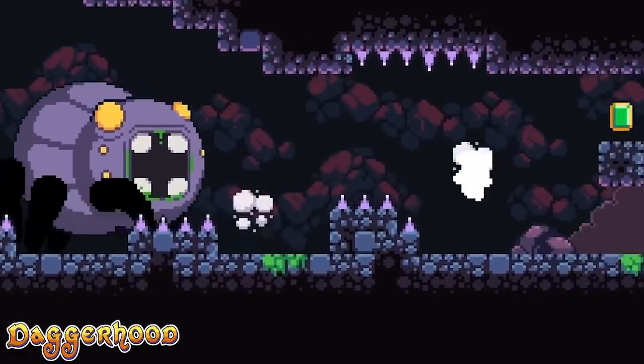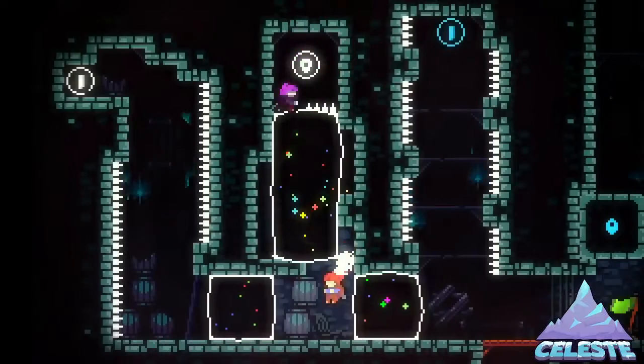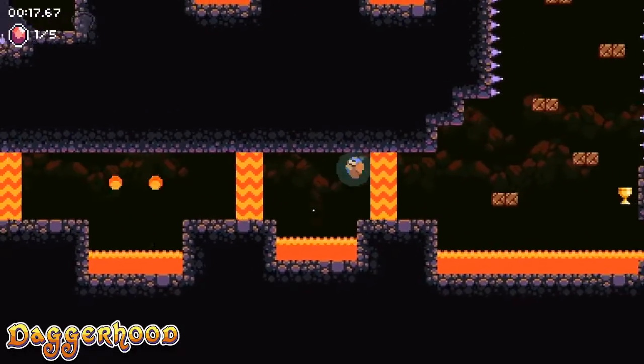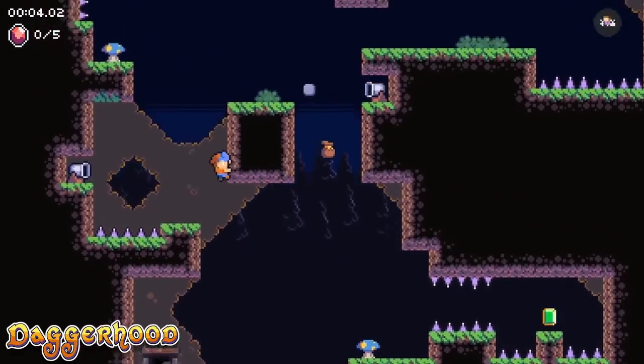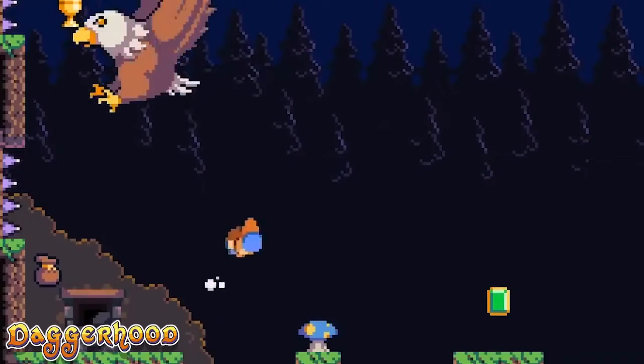Each level has five treasures for you to collect, as well as a fairy which you only have a limited time to reach before it disappears. Where in Celeste we had huge levels to explore with branching paths and hidden rooms, Daggerhood keeps it simple with very small levels that will only take you moments to complete once you have mastered that level. The challenge comes in trying to acquire all the collectibles and getting to the exit as fast as possible to get that three-star rating. The boss battles are pretty cool too. This is honestly a game I would expect to cost about $10, so seeing it for $5 is a great deal.